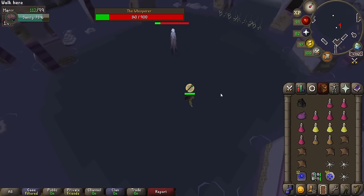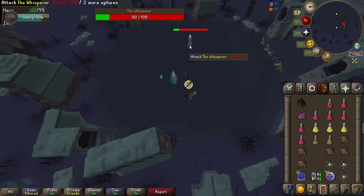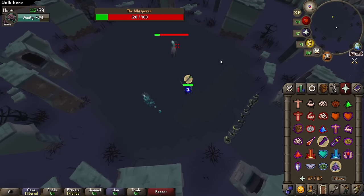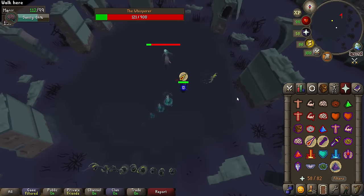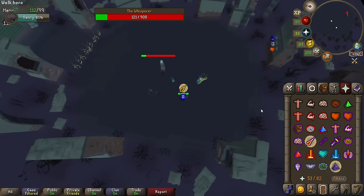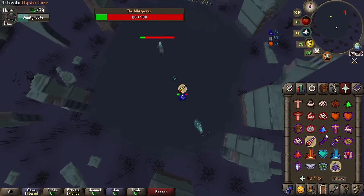Once phase 4 is defeated, you are forced into the Shadow Realm and must defeat the boss. When you get hit by tentacles and during the Whisperer's specials throughout the entire fight, your insanity at the top left drains. If everything is done properly, you should have 100% here which makes it very easy and gives you a lot of time. However, if your insanity drops to 0% during the enrage phase, instantly teleport out or else you will probably die.